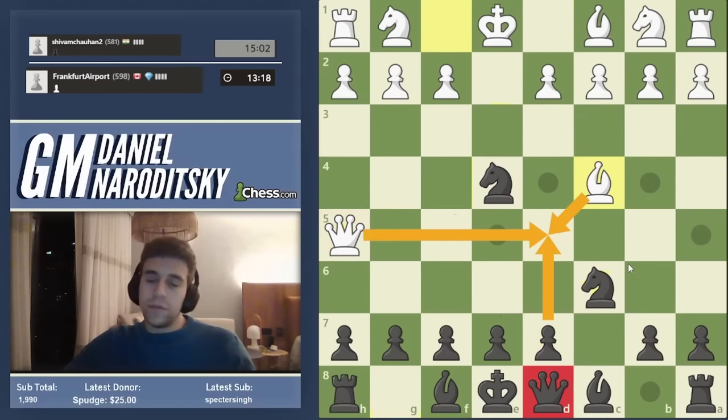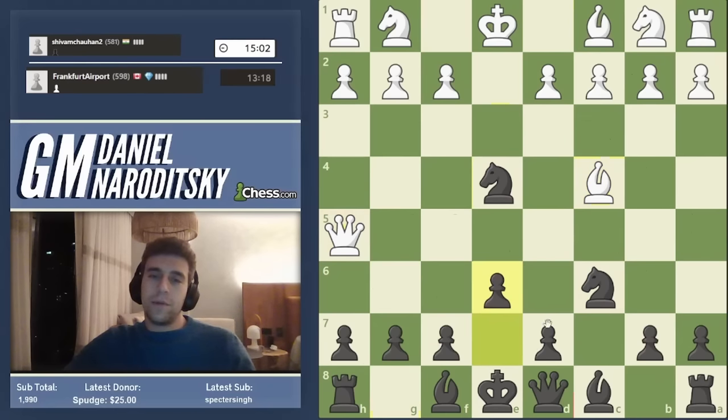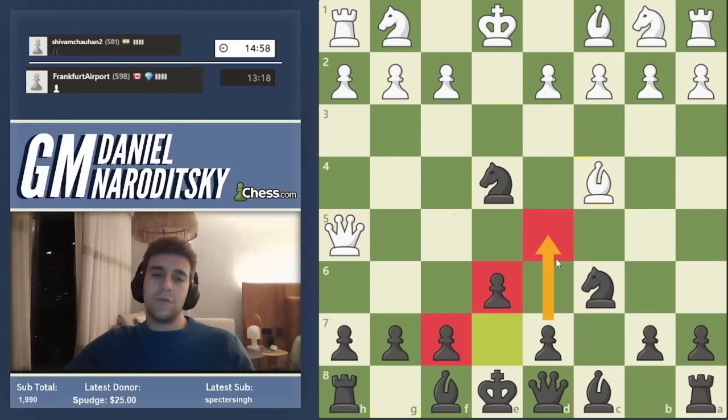There are two good moves here. E6 is good because it also prepares to build a nice pawn center with d5. The structure f7-e6-d5 is very solid. Even though we'd love to play d5 and e5, that's not the only valid way to control the center — e6 and d5 is also perfectly rock solid and sufficient.